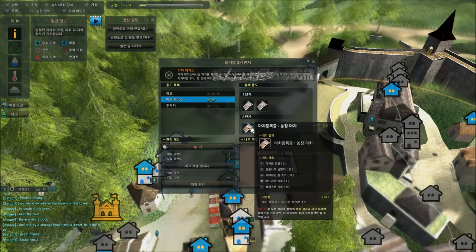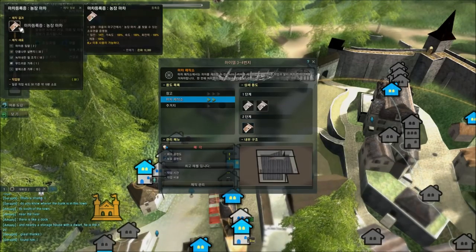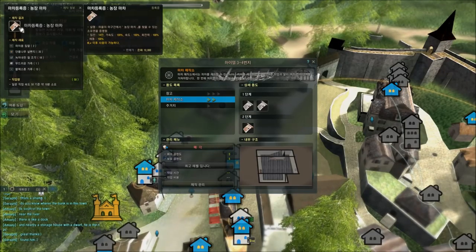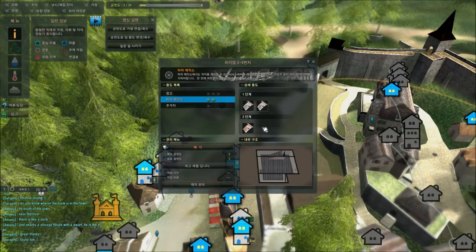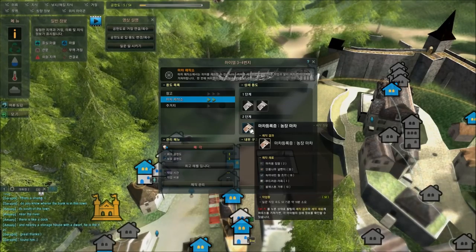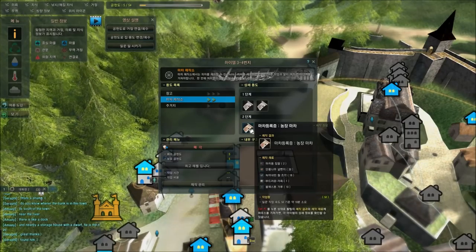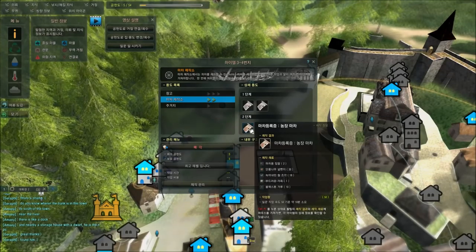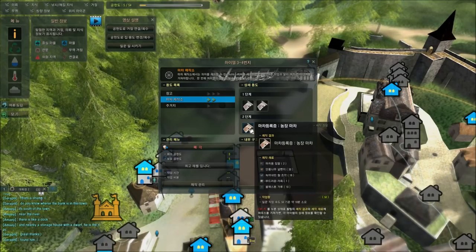The one I am about to craft has 14 slots and 100 in everything. It's rather slow but has a lot of carry potential, so I can bring a lot of resources. The resources I need to craft it are: 2 carriage horses, 30 maple planks, 18 melted iron, 1 soft leather, and 10 black stone dust.